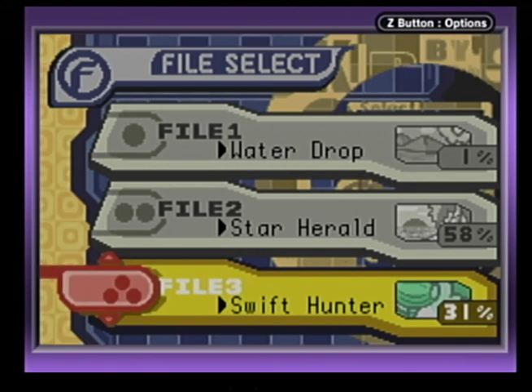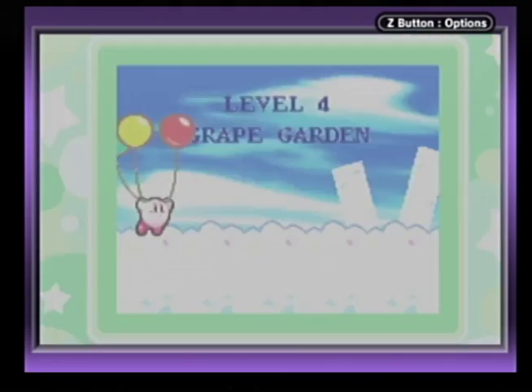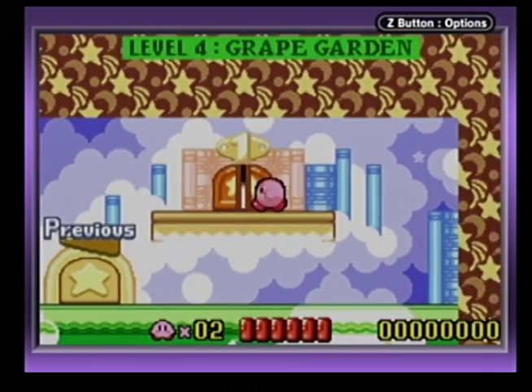Hello everybody and welcome back to more Kirby Nightmare in Dreamland. This video is brought to you by GameMan1.com and this is part four. Last episode we beat the entire world of Butterbuilding. This one we've been doing Grape Gardens. Now we're a Swift Hunter at 31%. So let's get into the game — we've already seen a little cutscene so let's do this.